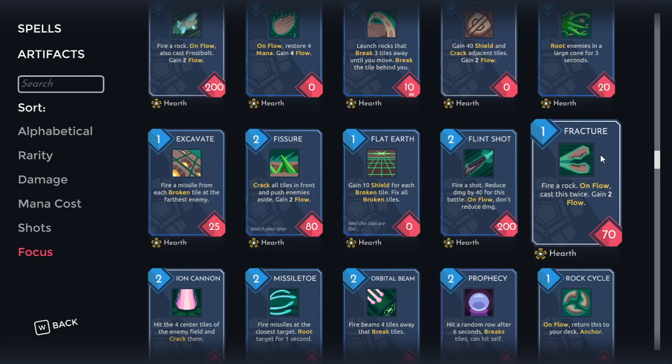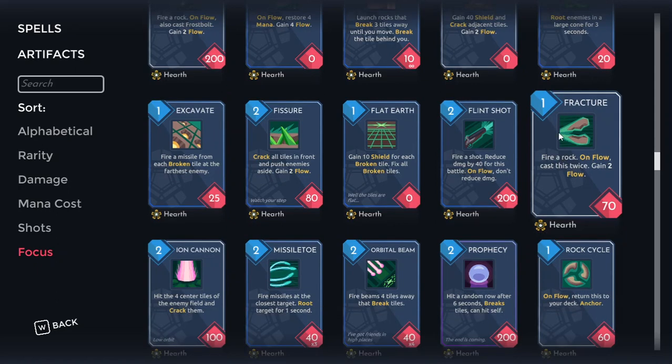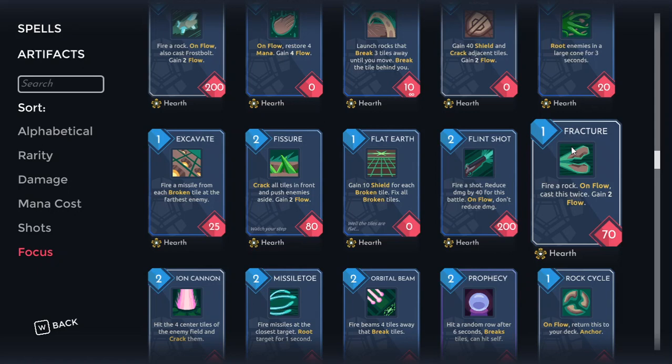The question becomes: do you take Fracture with no flow whatsoever and speculate? You can — it kind of depends on you. If you decide you want to try out a flow strategy this time around, Fracture is a great starting point because it's average without the flow cast, but with the flow cast it's very, very good.